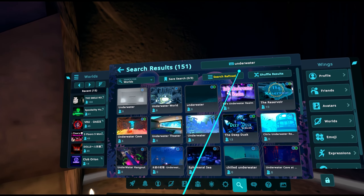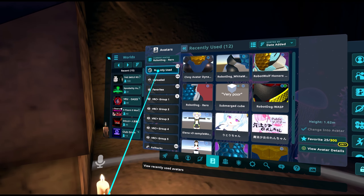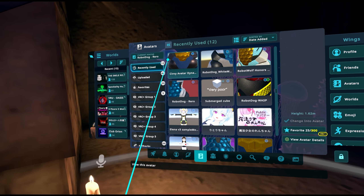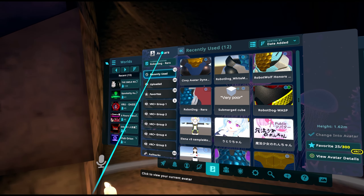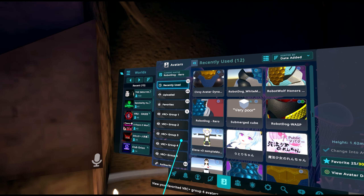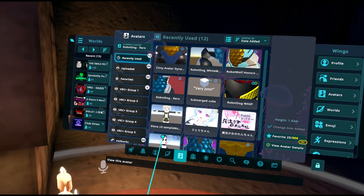They've also updated the avatars menu. You can go to recently used, which is really nice if you use a lot of avatar pedestals — the last 12 you used will be available there, unless the owner changed it to private. There are also topics for better organization. The avatars and worlds tabs are better organized overall, but you will have to learn some new UI conventions because the transition isn't very intuitive.